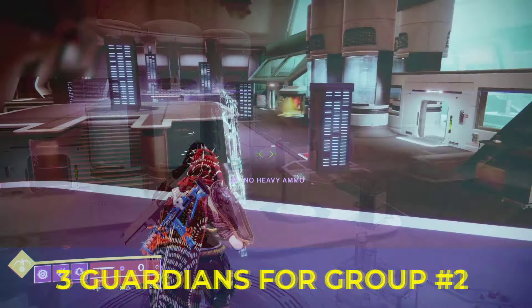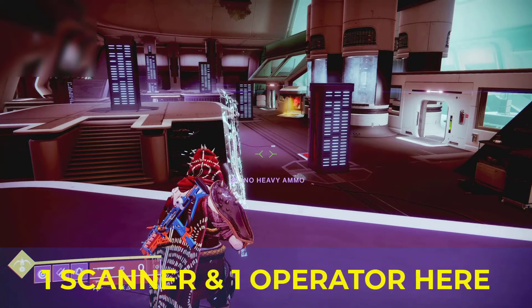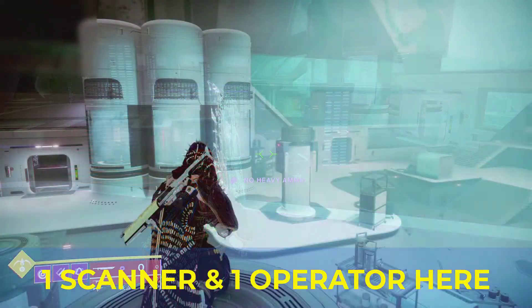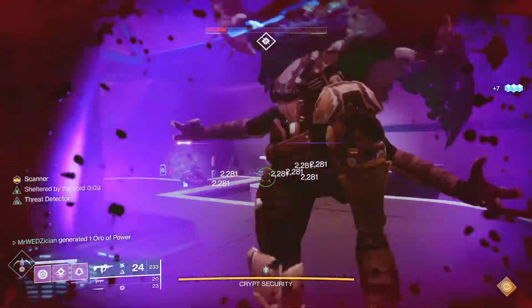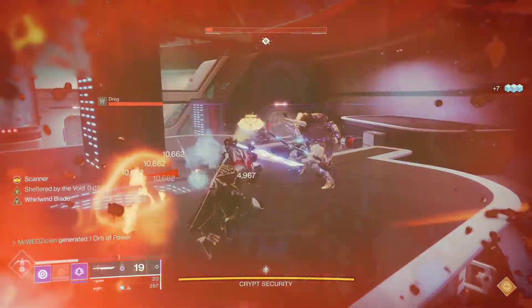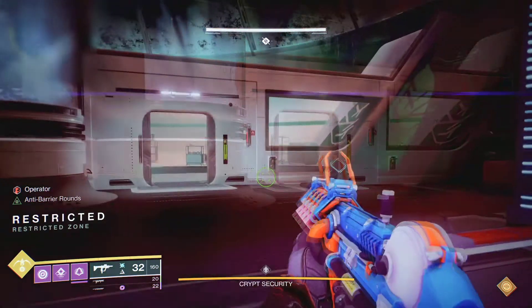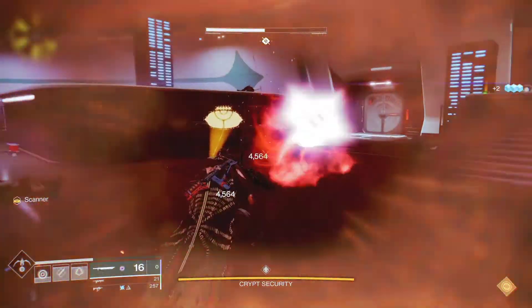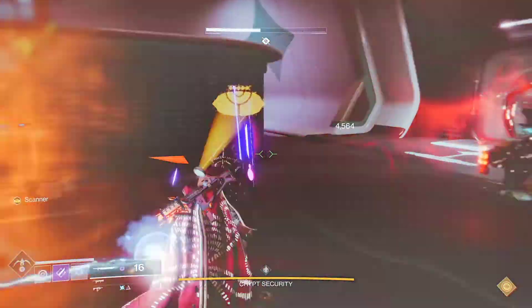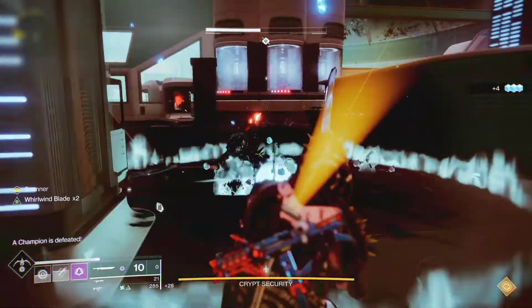Divide your six fireteam members into two groups of three. You need one person to be a scanner and one person to be an operator on each side — that's a total of four people. The other two will mostly focus on ads clearing and DPS. Once you start the encounter, the door that separates the two sides will be locked. You need a loadout that can kill ads, do DPS to the boss, and kill overload champions that periodically spawn.